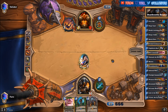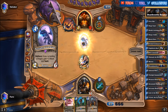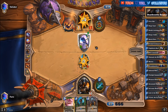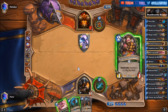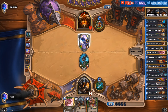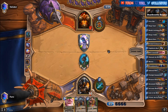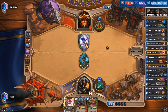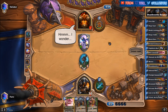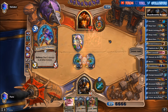We already have the Corruptor here in hand. Depending on what type of warrior he is playing, he will not run Brawls, and the Corruptor is a pretty strong finisher. He's dropping a Twilight Guardian — so that will be a Dragon Warrior. Let's drop more Deathrattle minions on the board. If he has a Ravaging Ghoul, he should take out the Infested Wolf here. Of course he has it.